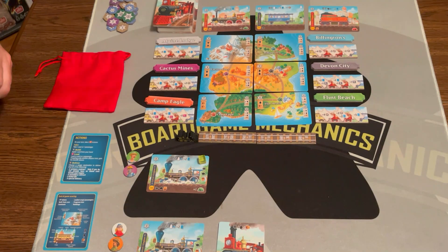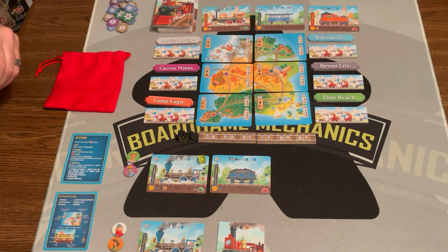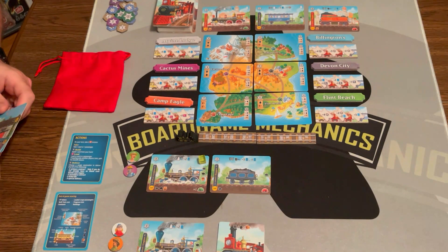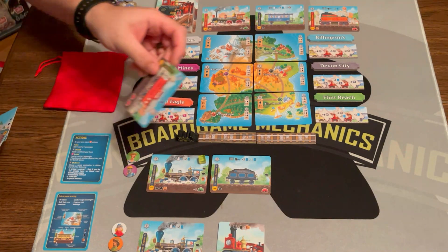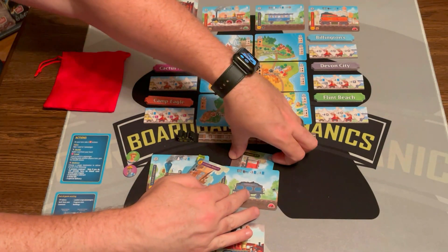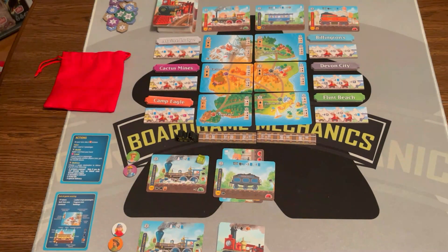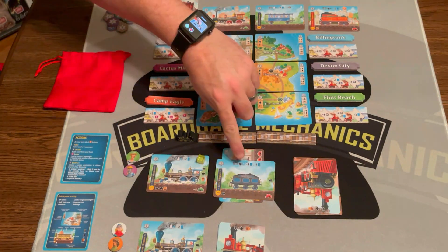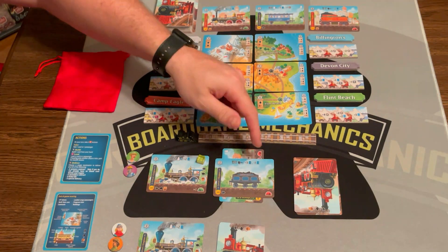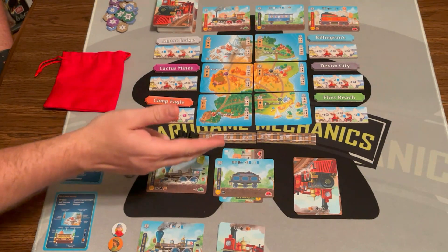I'm going to do two actions. First, I want to build a level one hopper, so I have to discard one card — I'll get rid of the level three box car. For my second action, I'm going to load this caboose as coal into my box car. Notice the cars have special abilities: if another player loads a good into my train they can do that, but if I load it myself I can't. That's my two actions — I built a card and loaded a card.